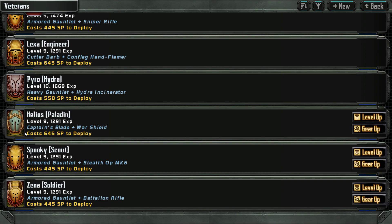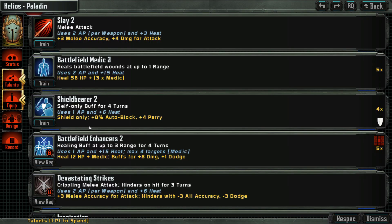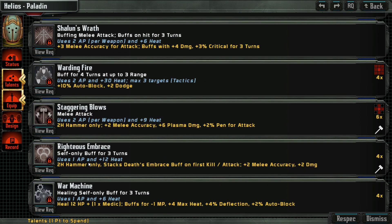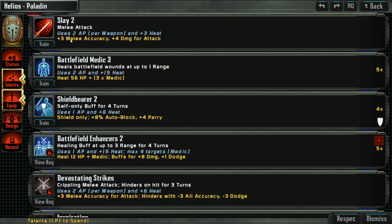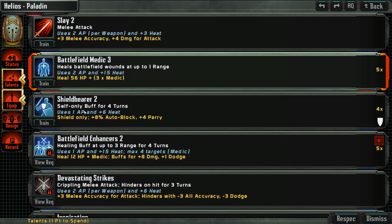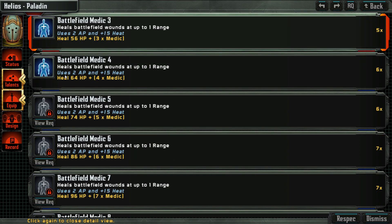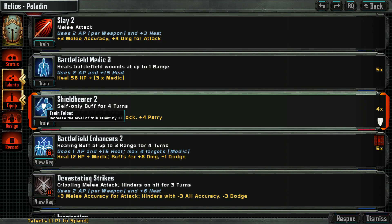We don't need anything for the Hydra right now. Paladin goes here — get strength. The medic is not so bad, but let's have the warrior first. We need the abilities — slay is plus two damage. This is the self buff. Succeed gets three auto block and one parry per level. And the healing four times from the medic — that's relatively significant. Let's get this one.